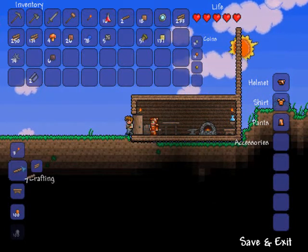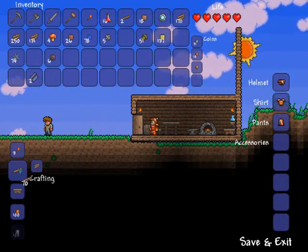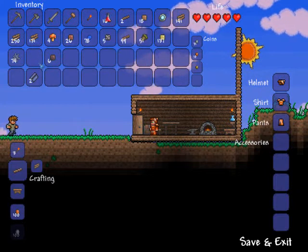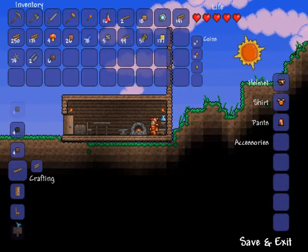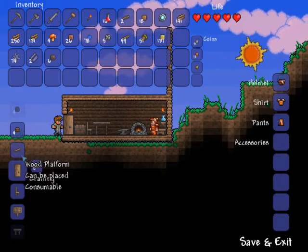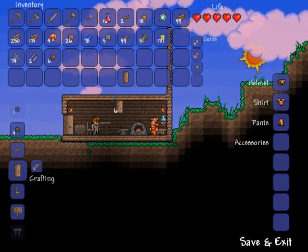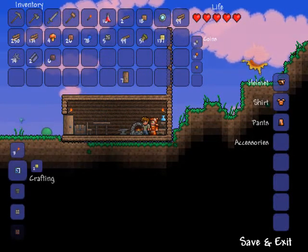We're still missing a lot of requirements to get some of the more useful NPCs in here. There's one NPC that moves in if you have bombs or any kind of explosive — I apparently ran out of bombs and didn't realize. As long as you have one bomb in your inventory, that person can spawn. And another one is the merchant, who's pretty much the important one at the start.